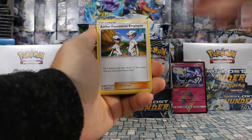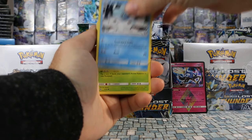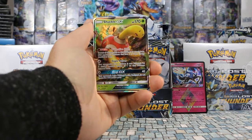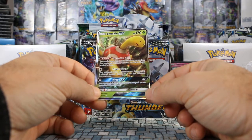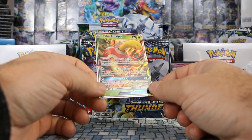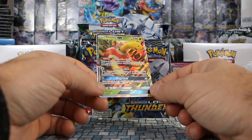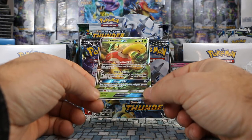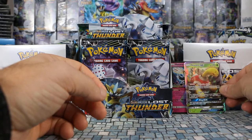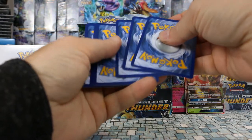Pack four: Water Energy, Aether Foundation Employee, Mantine, Kirlia, Jigglypuff, Alolan Meowth, Pichu, Tangela, Alolan Vulpix. Cutiefly is our reverse. Our rare is our first GX — Shuckle GX! Protective Shell ability: prevent all damage done to this Pokemon by attacks from your opponent's Pokemon that have two or fewer energy attached. Triple Poison for one colorless poisons with three damage counters instead of one. Wrap GX does 40 damage and paralyzes. Not a standout GX attack but it could work in some decks.